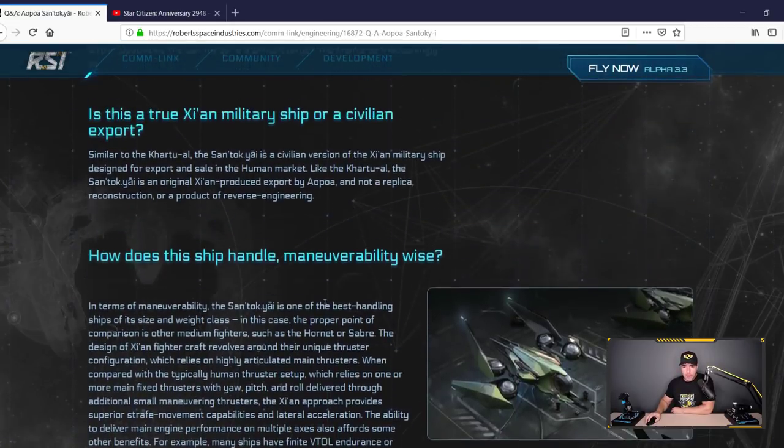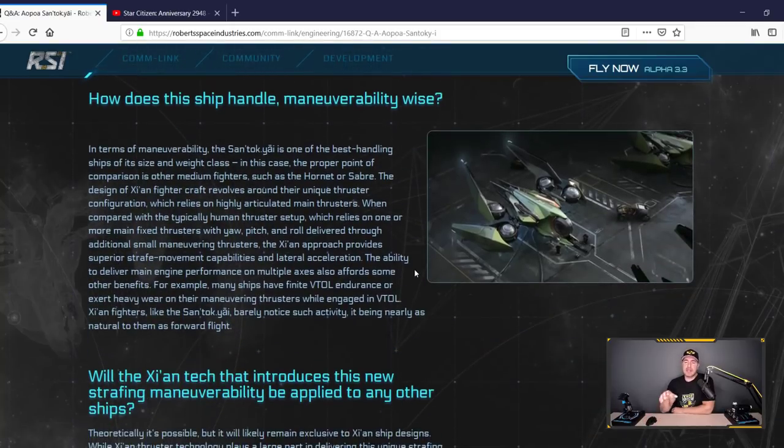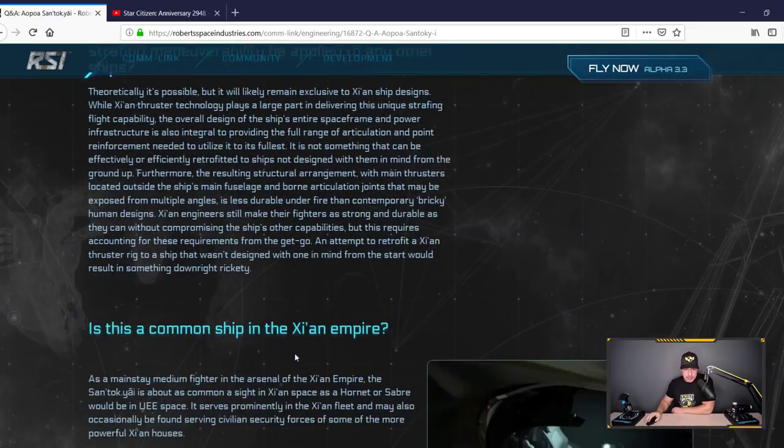Where does this ship shine? Here's the thing: the flight model is changing, and with those changes will there be more advantages to more maneuverable ships? The answer is yes, definitely. In atmosphere, something like the Saber may be more maneuverable than the Super Hornet, and this ship could be maneuverable compared to both depending on thrust design. Where I see this ship shining is in a congested asteroid field - you'll be able to zip in, out, and around asteroids much faster than the Super Hornet or the Saber.